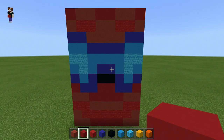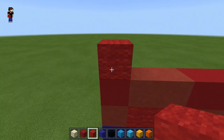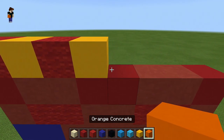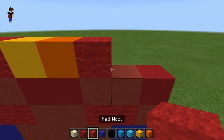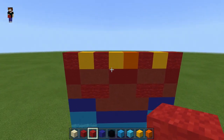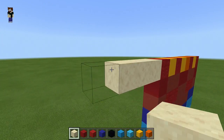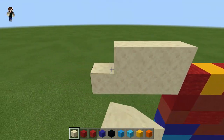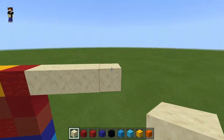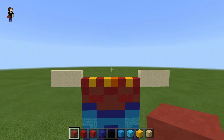Now onto the upper body section. On the left hand side pop in a red wool, then yellow concrete, back to red wool, yellow concrete again, orange concrete, back to red wool, then yellow, and another red wool on the end - that's the belt section, the top of his red pants. While we're here, get your smooth sandstone and go one two three four from the side for his hands, and go two higher - eight blocks - and do the same on the opposite side. It should be eight blocks on either side.